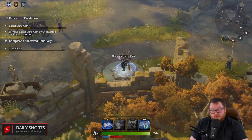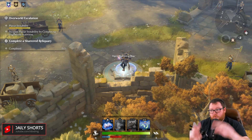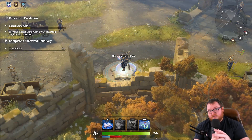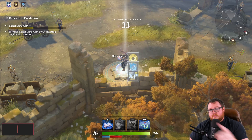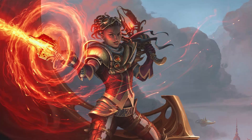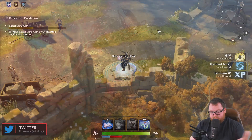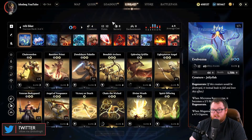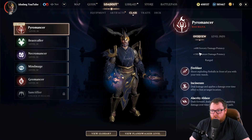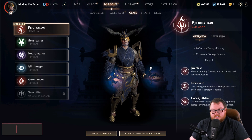On May 20th they came out with this brand new major content update — the biggest patch to date yet. The first thing they added is the new class: the Pyromancer. As you can guess, this is a fire mage class and it's a pretty sweet little class. It has a left-click ability — fireballs — which are pretty fun to use.